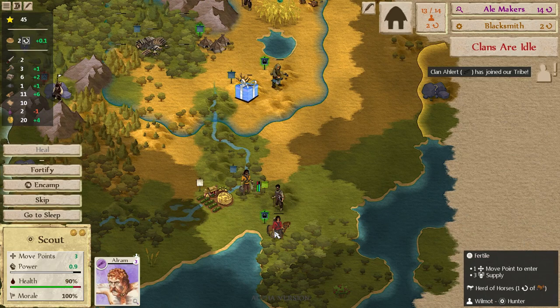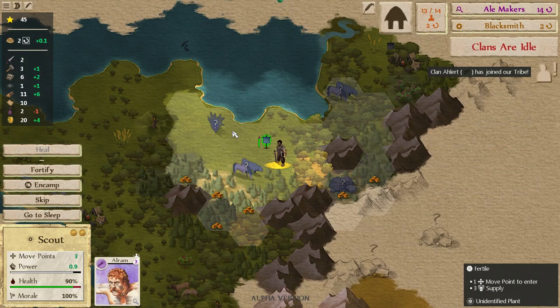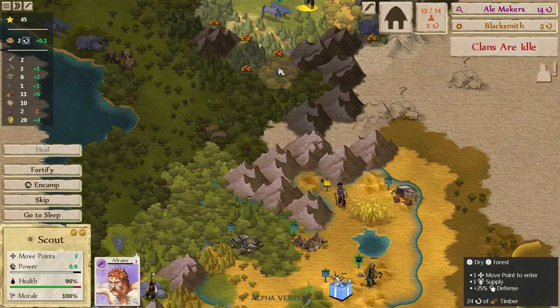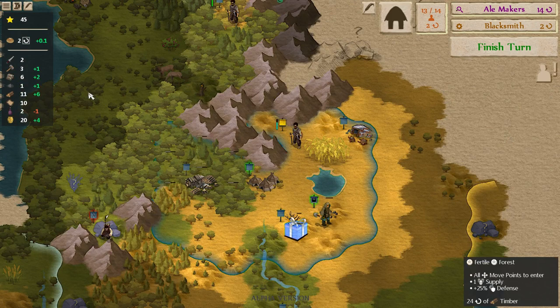I think we've just about finished hunting these horses — just one turn left. We can send our hunter up to that herd of deer instead so they can continue working. Our scout here, we'll probably send him through the forest and head back home. That's it for this one.